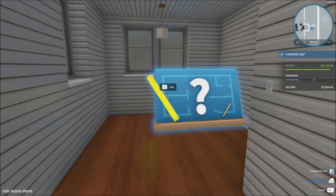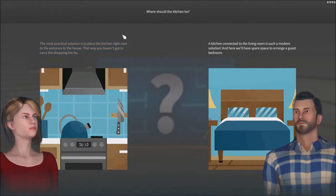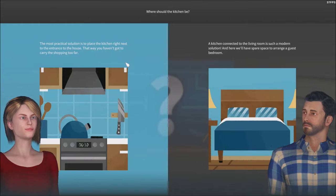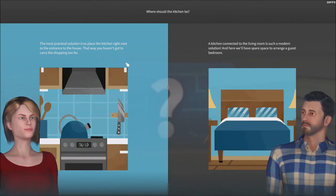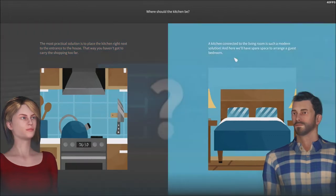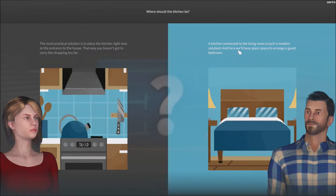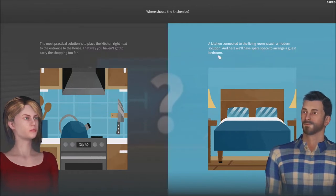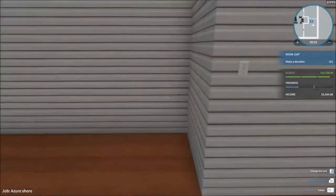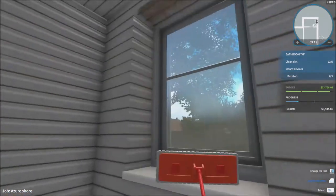Let's make our first decision right here for the next room. So what should we do to the kitchen? The most practical solution is to place the kitchen right next to the entrance to the house — that way you don't have to carry the shopping too far. A kitchen connected to the living room is such a modern solution, and here we'll have a space to arrange a guest bedroom. So he wants a bedroom instead of a kitchen. Do we take the kitchen or the bedroom? First, before making the decision, I think we need to look at the other rooms.